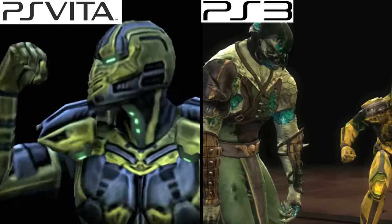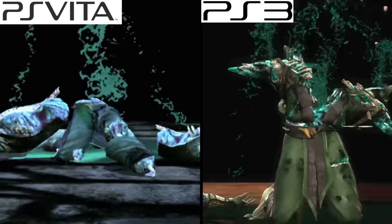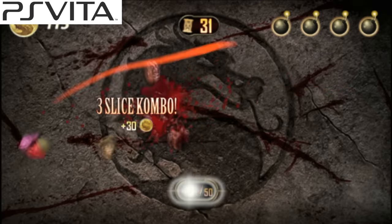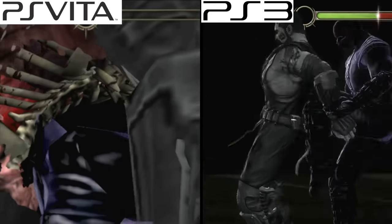I actually started to think they looked pretty good at that point. Everything else is brought over from the consoles — all the game modes, in addition to a new mode called Test Your Slice, where you swipe the front touch, sort of like Fruit Ninja. Mortal Kombat 11 on Switch might be more relevant, but I'll take Mortal Kombat on the PS Vita over that any day of the week.